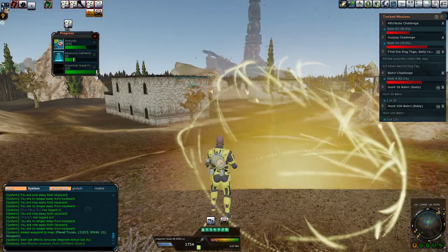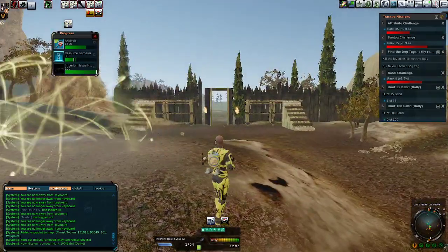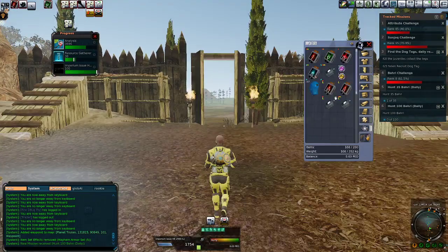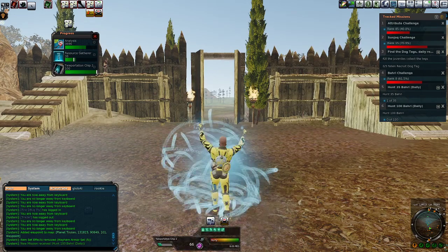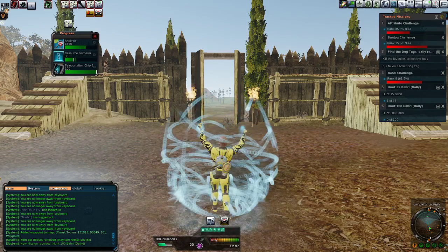We're going to actually triple dip on some of these rewards, so to speak. And because I don't really feel like running, let's see if I can find my teleportation chip. There it is — we're just going to teleport.